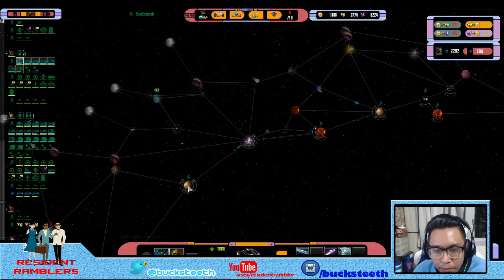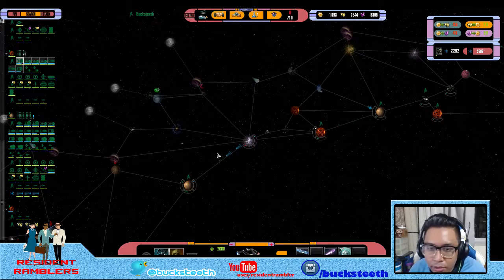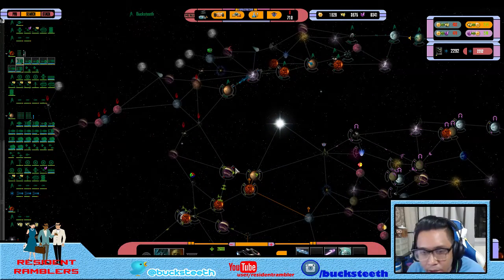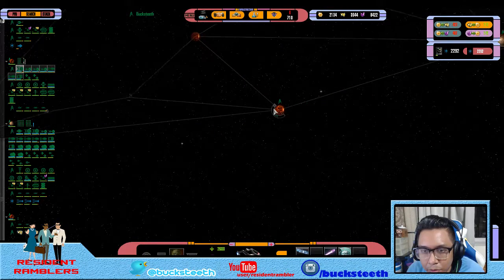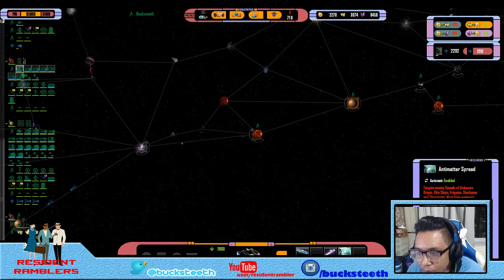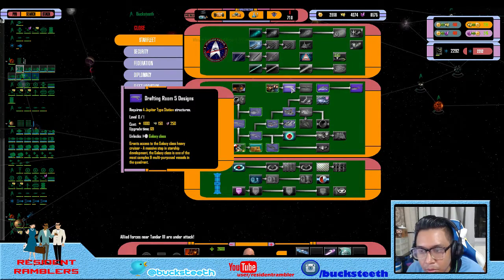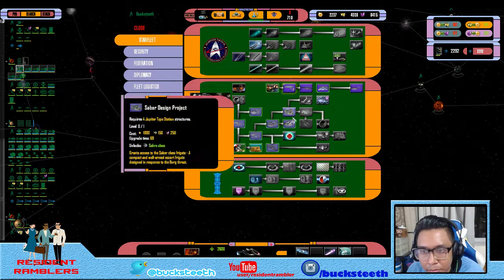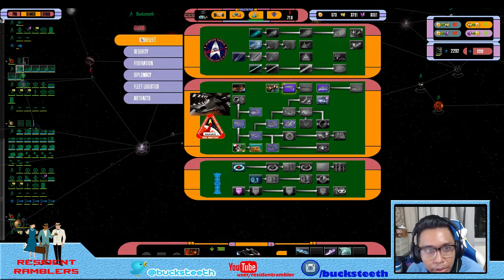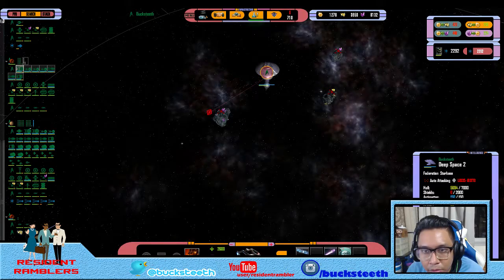Alright, send the fleet out there. We are in border skirmishes with the Borg, but we're pretty much stuck down here. We can build Galaxy-class ships, and then the Jupiter-class or Nebula-class ships. We have upgraded the Miranda class to be more useful, so at least we have some ships actually being useful at the moment.